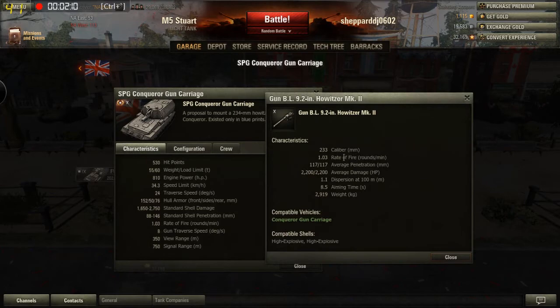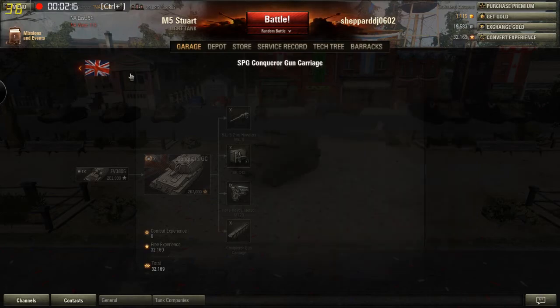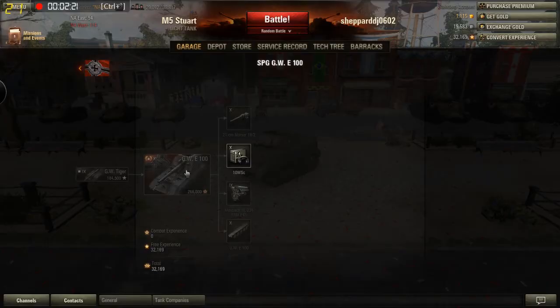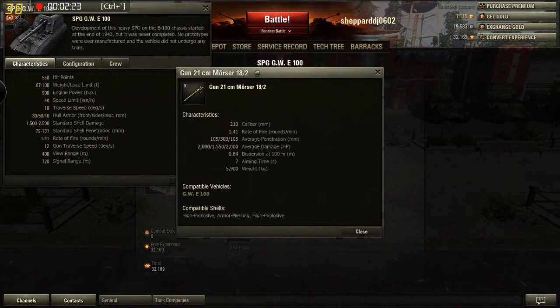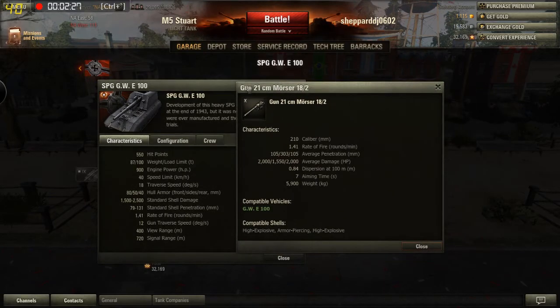It is slower, and it only has two types of shells, which I think is kind of interesting. It doesn't have a gold round — it just has two types of high explosives. Moving on to the Germans. This one is to be feared, as you usually see this one, or the Batcailllon and French artillery in Clan Wars.